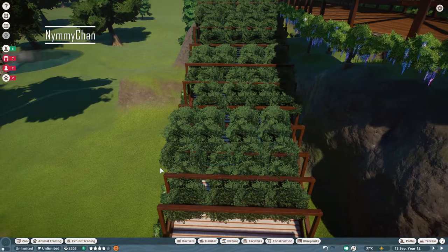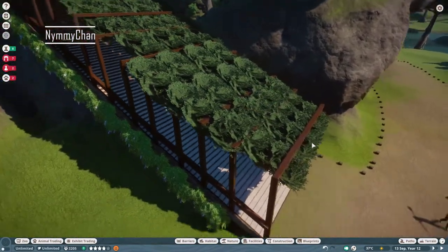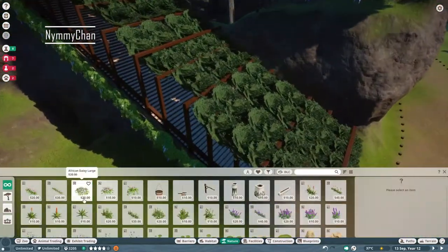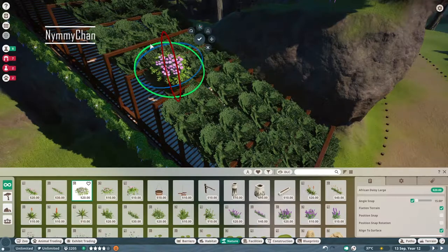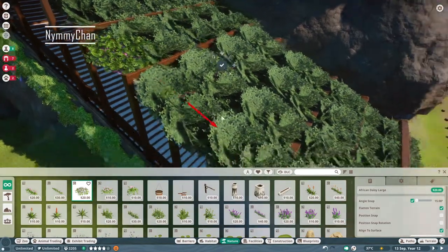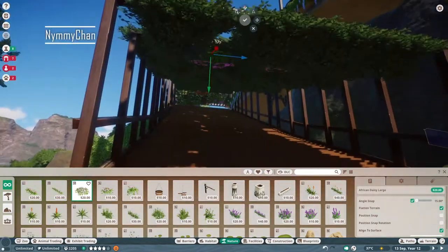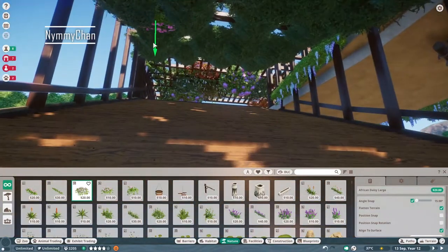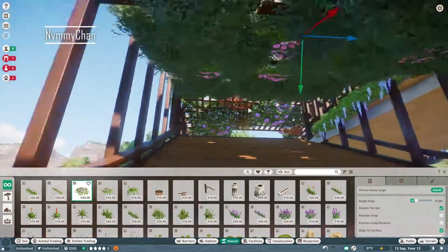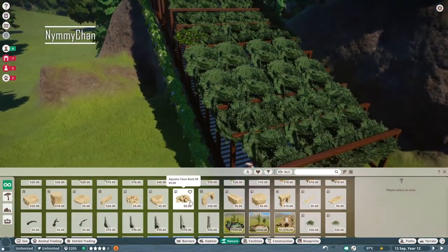It looks pretty fine — I really like this. If this was in a real zoo I would totally walk up and down it three times just because it looks so pretty. Although the fear of spiders might stop me because one would probably fall on my head, or bees — the flowers are probably going to attract a lot of bees in the summer.